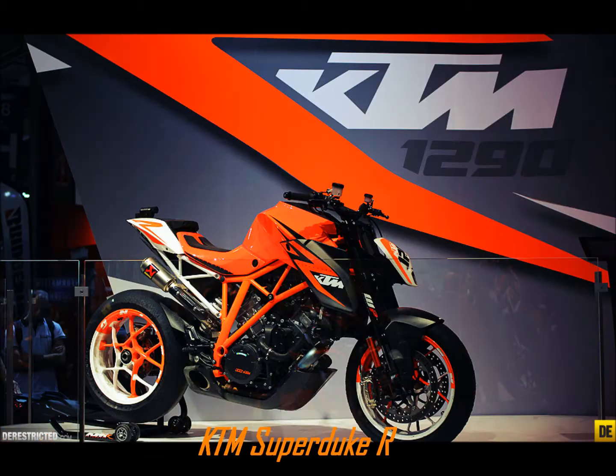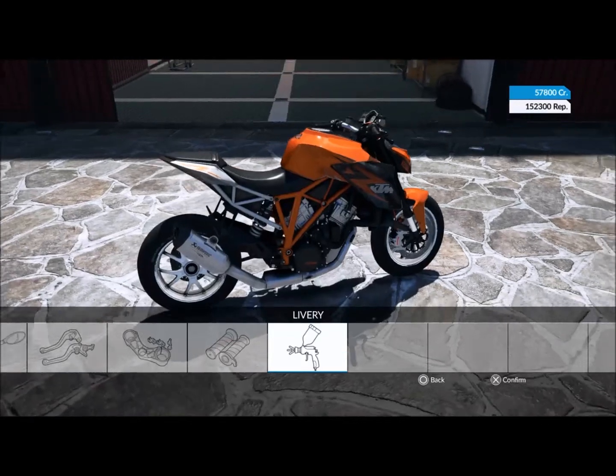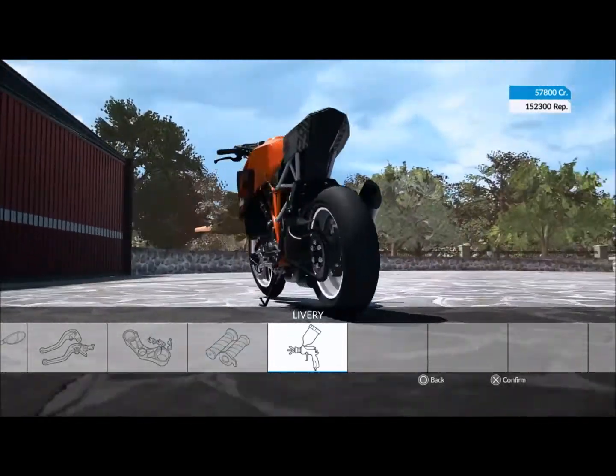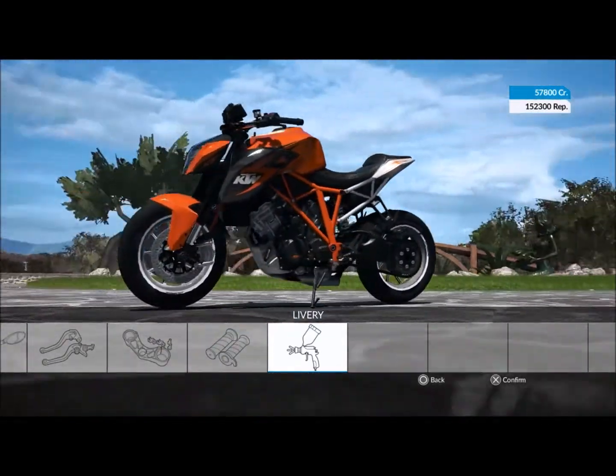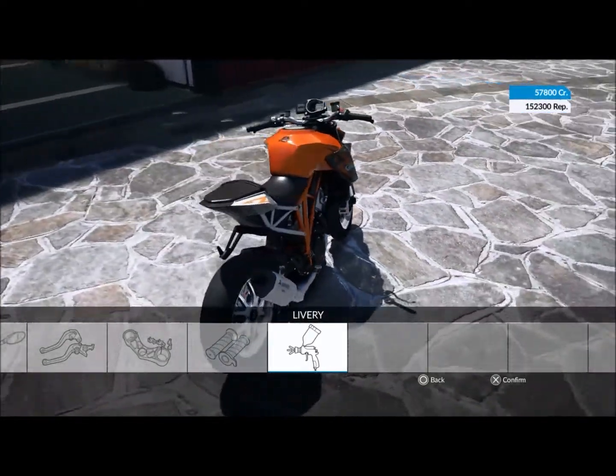So now to talk about the bike. I'm talking to you today about the KTM Super Duke R. This is a 1290cc motorcycle — a modern, naked sports bike with a lot of power. This bike produces 180 brake horsepower for such a small, lightweight bike. It's a very aggressive-looking bike, as you can see here as I pan around it.